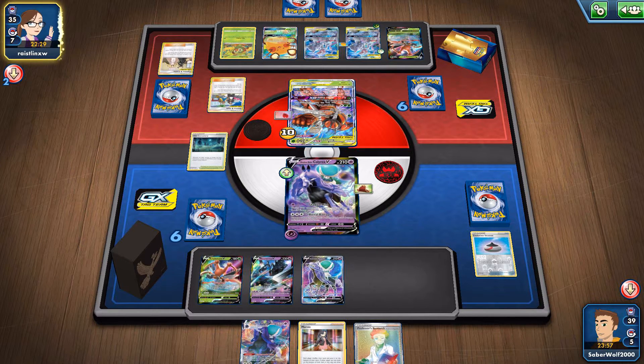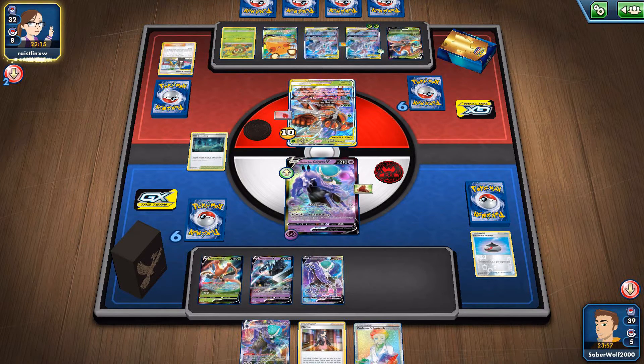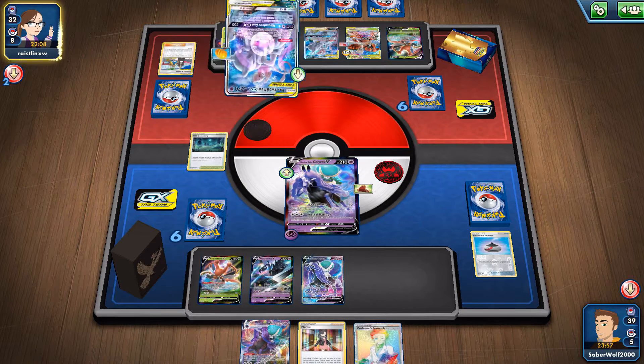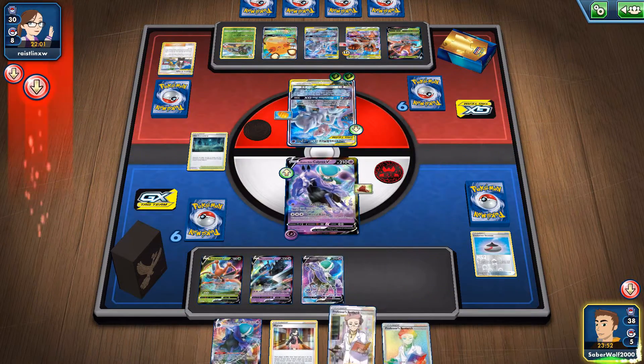I don't really know what kind of stadium you really want in this deck. I guess the Grass Evolution Searcher. But instead she's going to get the Wondrous Labyrinth. I even mentioned it in the T-Mop rotation video - it does see play as a means to disrupt your opponent. You don't really need to use it with Fairy Decks. If you have the energy acceleration and you don't care about its effect, it's only going to affect your opponent.